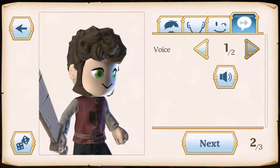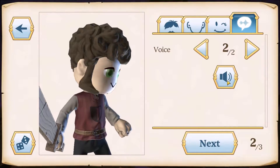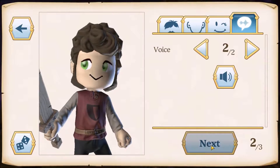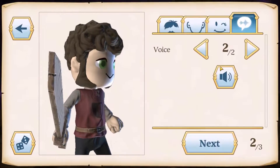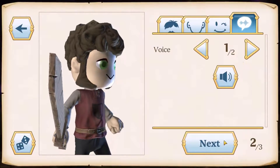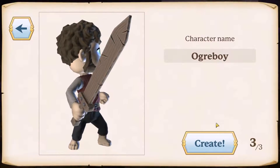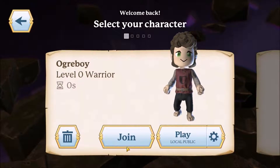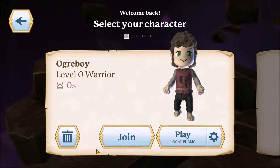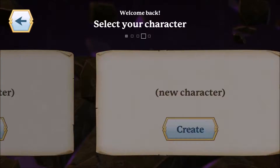Voice — so far we have two voices and I cannot even hear them clearly. I think I will go with the first one. I think the second one is the girlish voice. So my character will be Ogreboy, of course. When you create your character, you have a few more slots for additional characters.